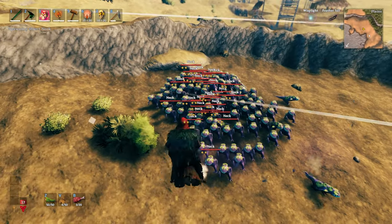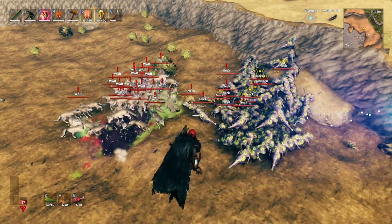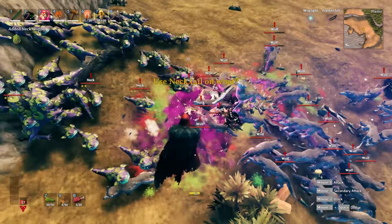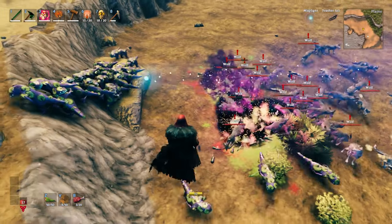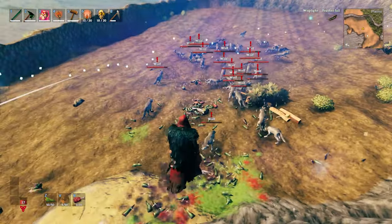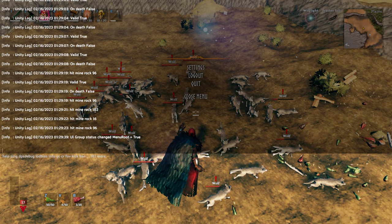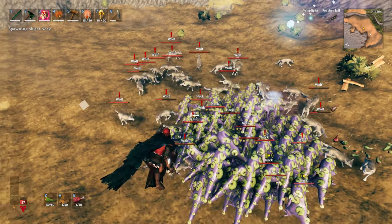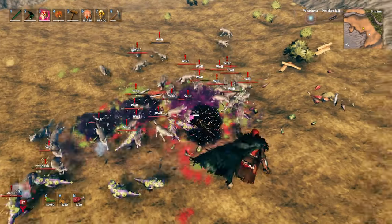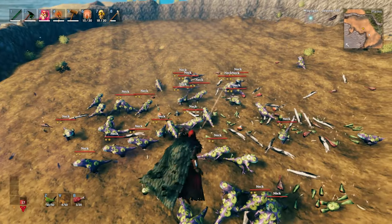Now we have 150 two-star necks fighting against 50 wolves. I only did 50 wolves because I felt like the wolves would just carve right through them — and so far that's what's happening. Just like that they've cleaned up the necks. That was another situation of the whole group not aggroing at once. I'm going to spawn in some more right on top of that group so they aggro right away. But they were just absolutely destroyed — not even sure too many other wolves died, maybe a couple.